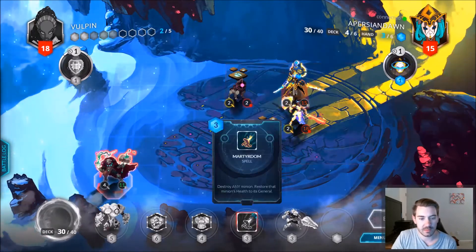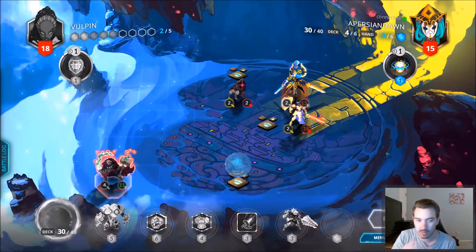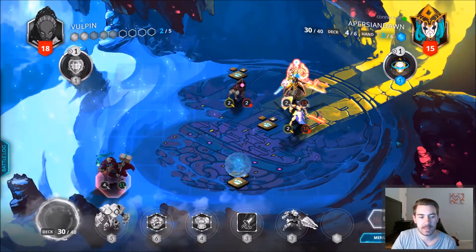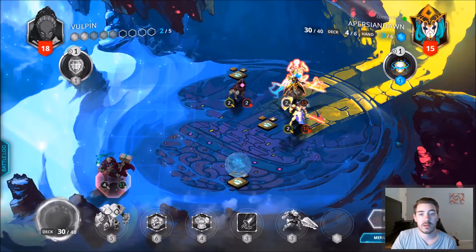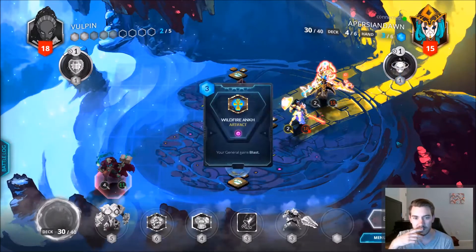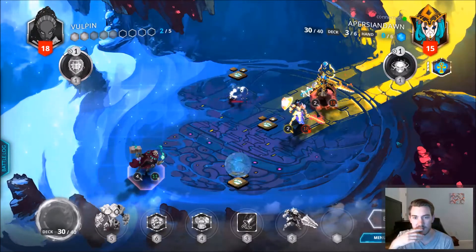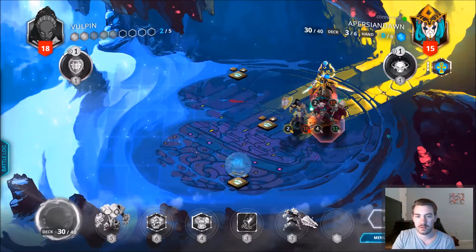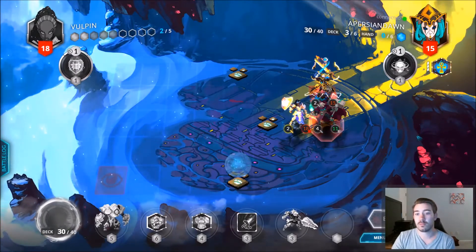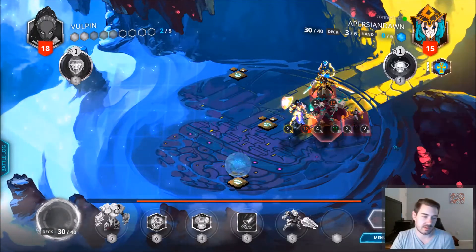Do we want to put him back at full health by Martyrdom? Martyred — Martyred the main Inquisitor Cron. The Prussian Dawn is really considering the remainder of that turn here. So we're going to Blast — that's what I was talking about earlier. Flying of course, because why not.